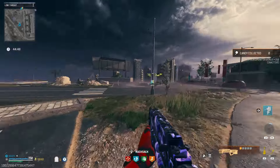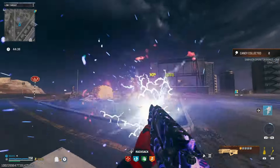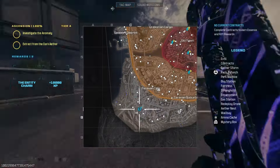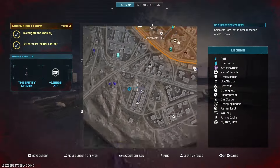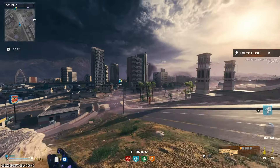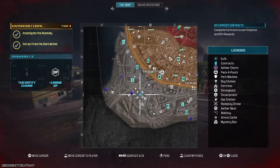I'm going to save this Disciple bottle until we go to the Dark Aether. Now one thing is I'm kind of nervous to do this, so I didn't want to do it in the Elder. I figured we'd do it in Tier 4 and then see how it goes. So we're going to head to the Tier 3 zone because I want to do a few contracts before we go to the Dark Aether.